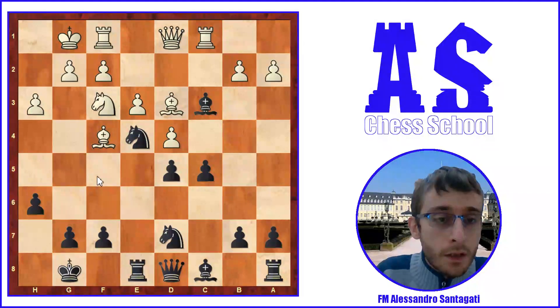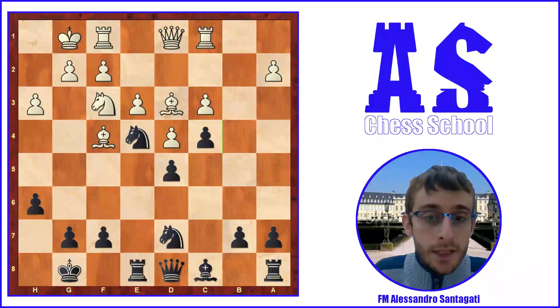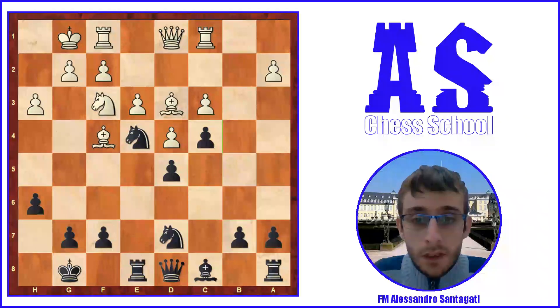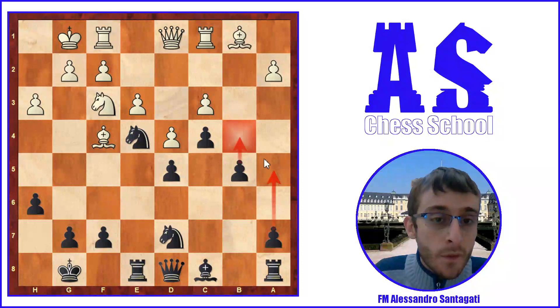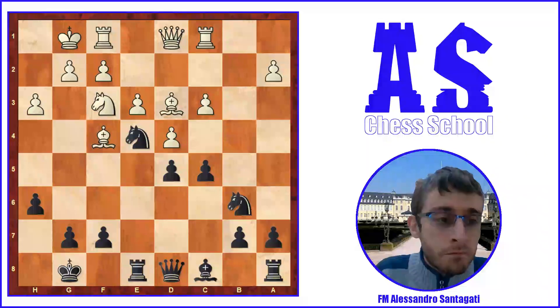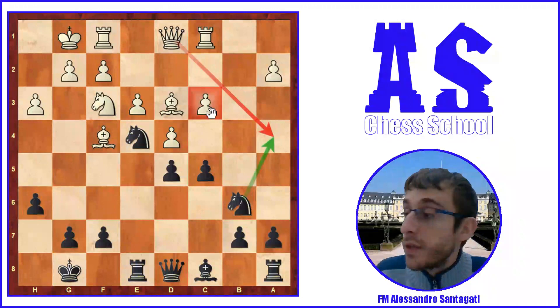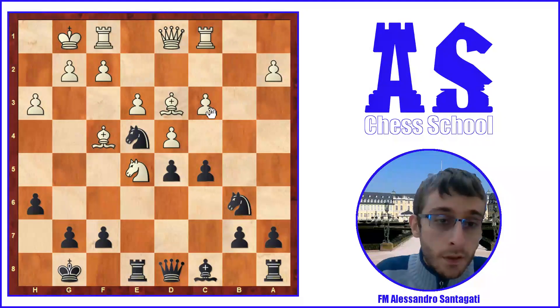Black takes on c3, pawn takes c3, and Knight b6. I think in this position c4 was also fine — probably even better — because black's idea is to play c4. After c4, maybe Bishop b1, and then b5, a5, b4 — this plan looks very interesting for black. In the game black played Knight b6, which can sometimes go to a4. The idea is to block the pawn on c3 and then target that pawn.